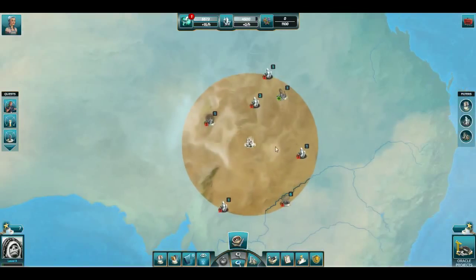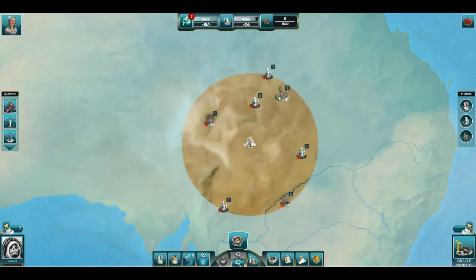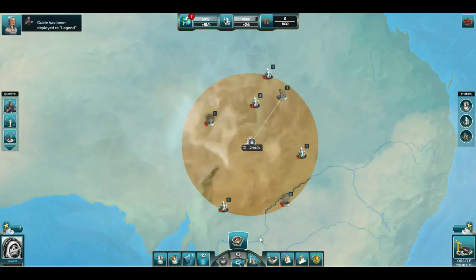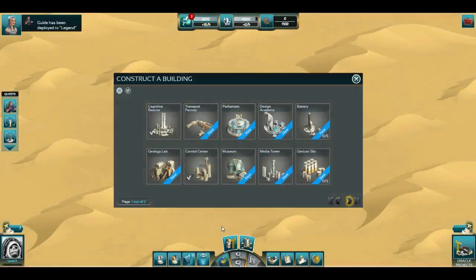As you can see, my vision of the world is very limited. By building the control center, I can send my expert — that was a prerequisite of this knowledge. I'm going to choose this guy and choose analyst. While I wait, we'll go and build the transport factory so we can expand the vision that we have of Australia and the world.